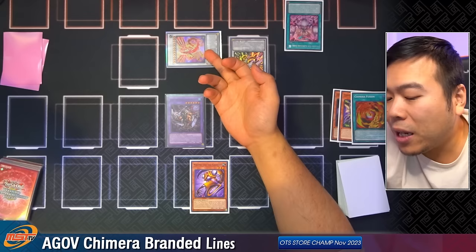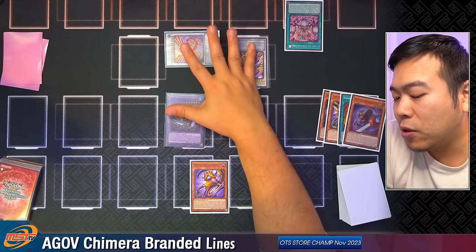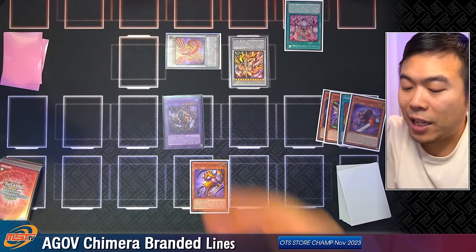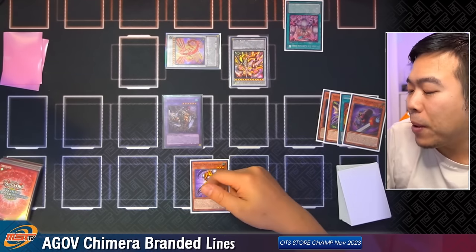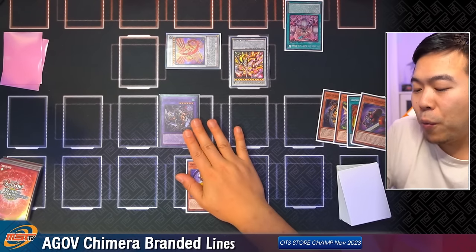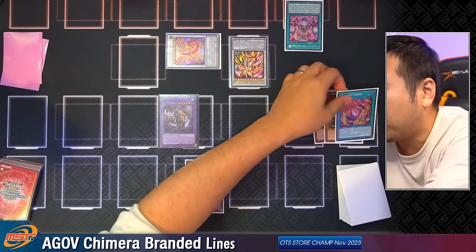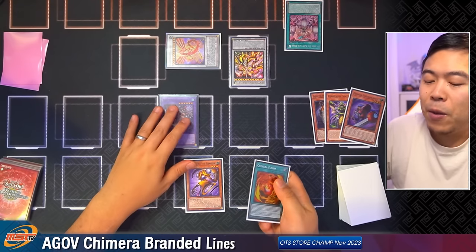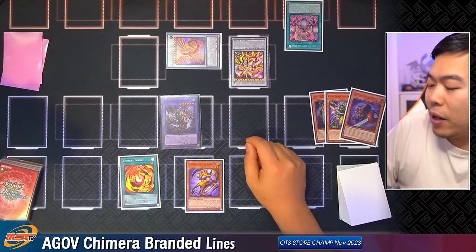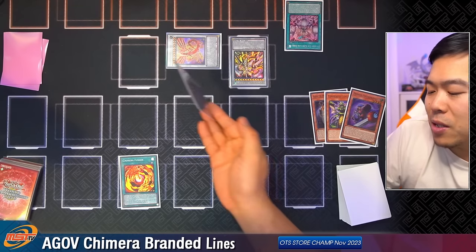Your opponent probably won't trigger the Crimson Dragon here, because it's really bad to trigger it at chain link three — that is a 'when' trigger and it can miss timing. By the time it's done waiting, you have a Mirror Sword Knight dropped into the Graveyard thanks to Burfament at chain link one. We set up a bait play — activate Chimera Fusion to add it back to our hand and create an opportunity for our opponent to activate the Crimson Dragon. Activate Chimera Fusion right now and fuse together Master Tao and Burfament. The opponent likely won't do anything because they just lose their effect if they do — fuse these two together and go into Magnum Reliever.